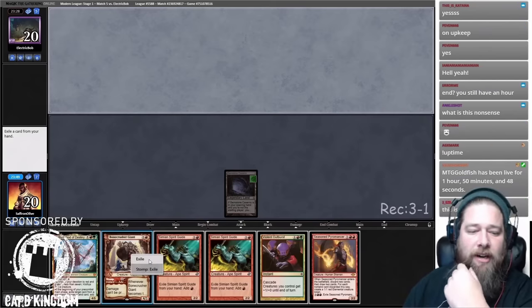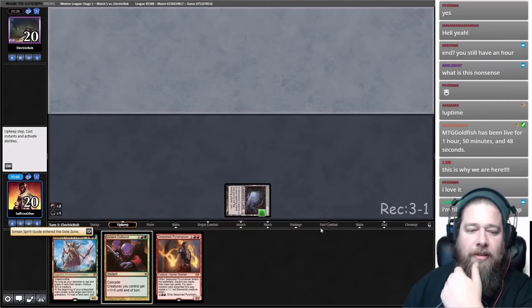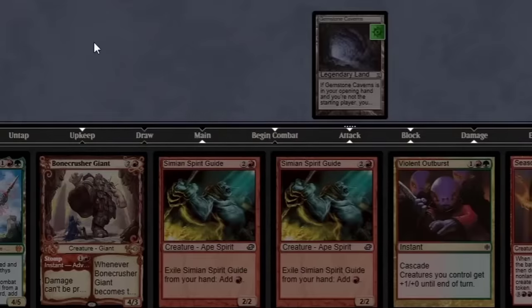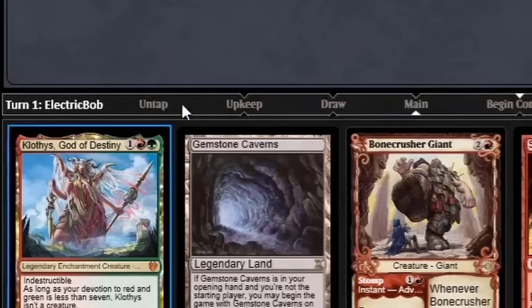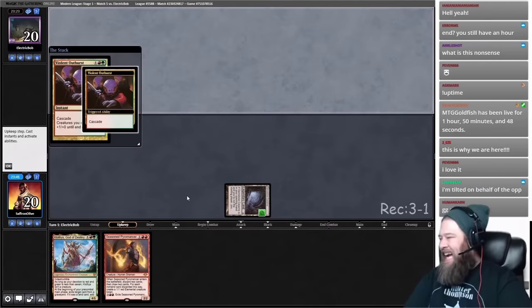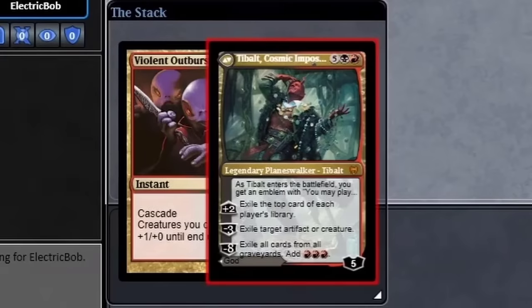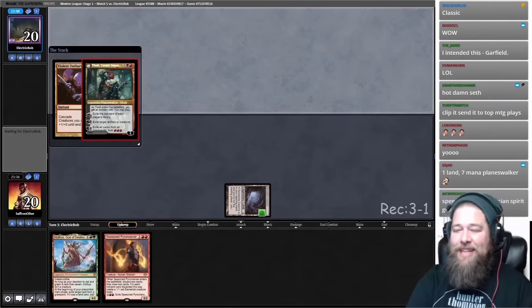Get rid of Bone Crusher. Simian Spirit Guide, Simian Spirit Guide, Violent Outburst. Saffron Olive starts the game with Gemstone Caverns on the draw and puts a stop at his opponent's upkeep — that's before his opponent even draws a card. He's got two Simian Spirit Guides in hand, which he can exile to add red mana. Between the Harambes and the Gemstone Caverns, he's able to cast Violent Outburst before the game even begins. Turn 0, Tybalt! All I have to say is wow.